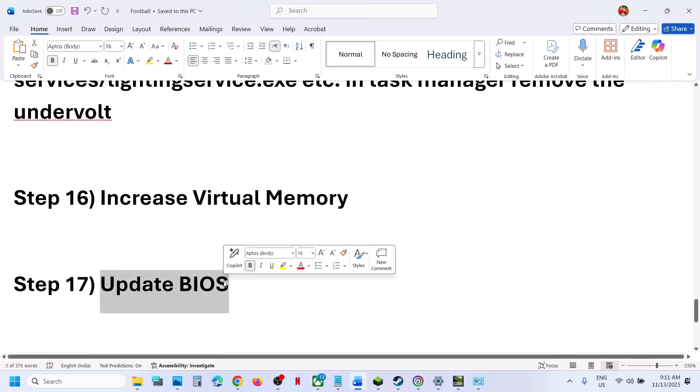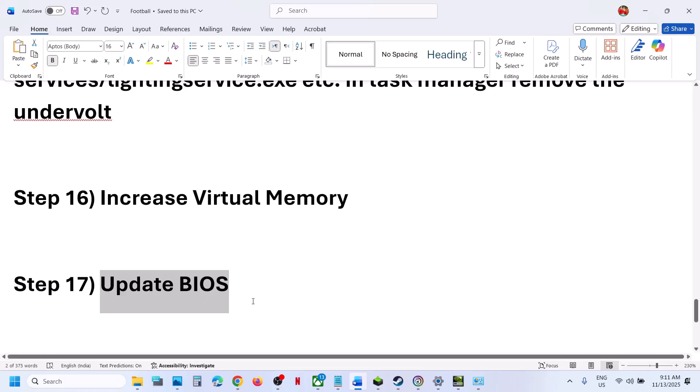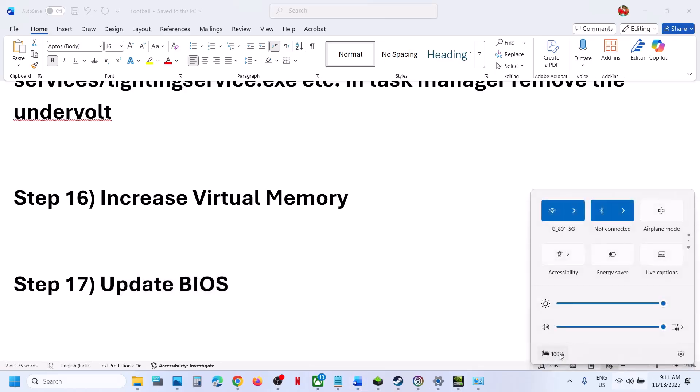The next step is to update the BIOS. Go to your system manufacturer's website — if you have a Dell, go to Dell; if Lenovo, go to the Lenovo website. Select your model number, find the BIOS in the drivers page, and install it. For laptops, make sure the battery is above 10% and the AC adapter is connected when updating the BIOS.